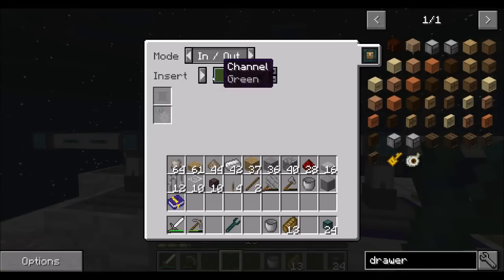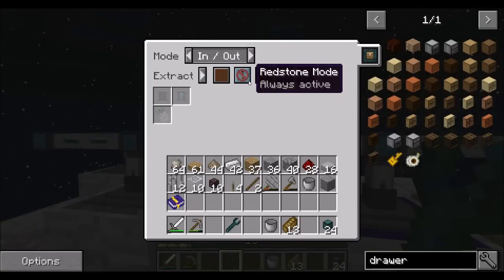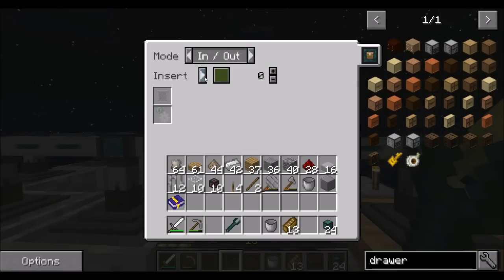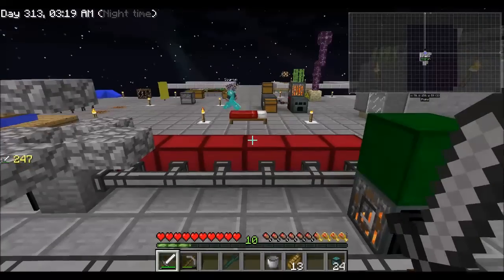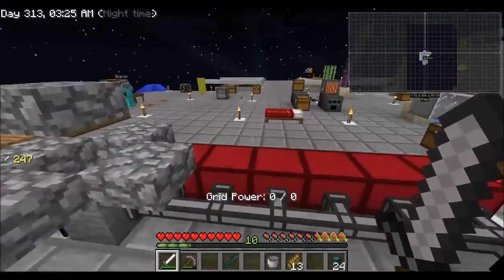So that makes my life infinitely easier. Insert on green, extract on brown, always active. Check it out, Soren - it's working! Soul sand - so we can spawn a Wither.